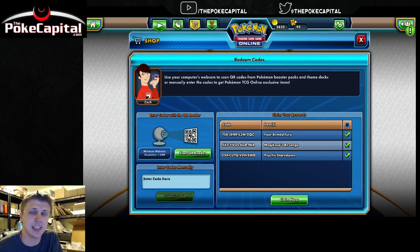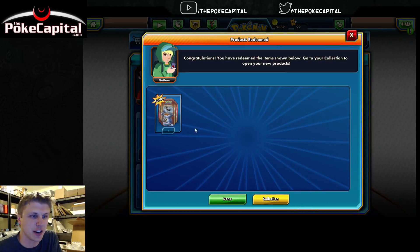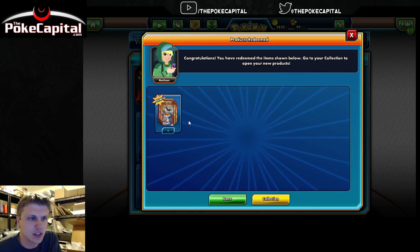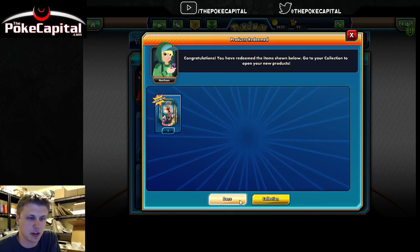So we're going to claim these codes and see what the codes give you. Each of them should be a deck, and we'll see what the decks actually are. Congratulations — to redeem the items shown below, it actually shows the full Machamp tin there, and the Mewtwo tin, and the Gyarados tin.